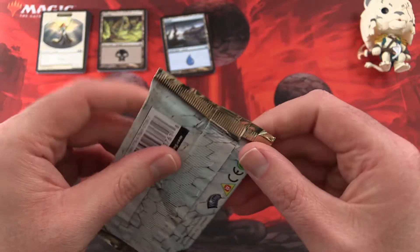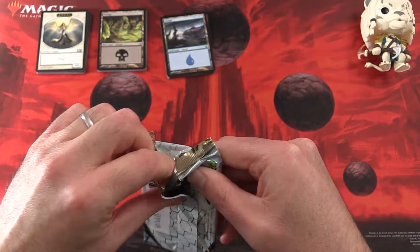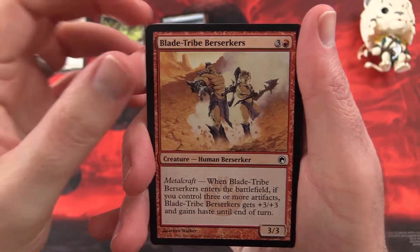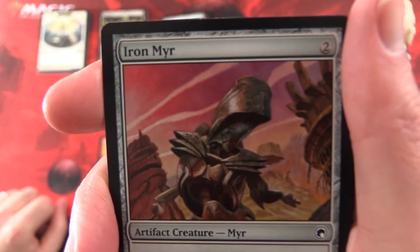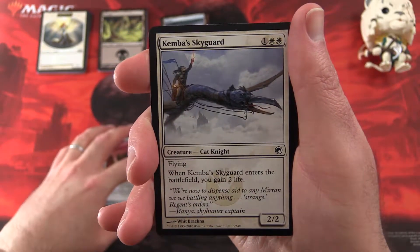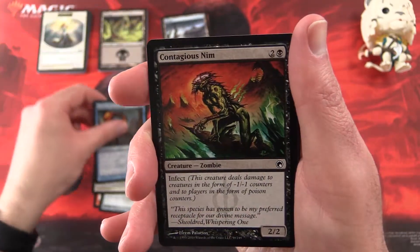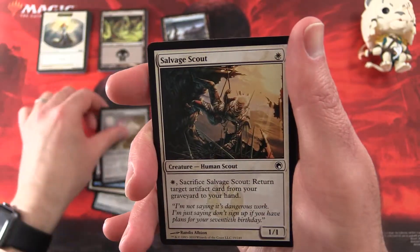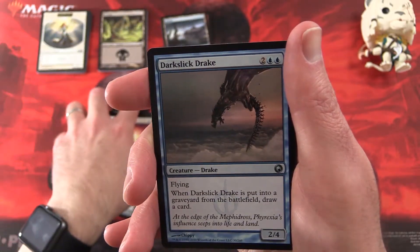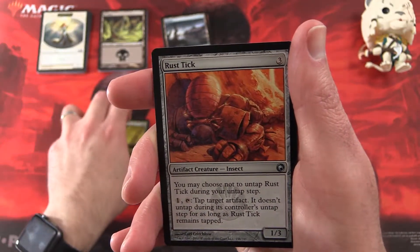On to Scars of Mirrodin. I think the run may finally be over — we shall see. Can you pull us a Mythic from this pack? Fingers crossed. We get Blade-Tribe Berserkers, Ironmere — don't think I've seen one of those, there's a whole bunch of Meres. What is your favourite Mere overall? Leave a note in the comments. Kemba's Skyguard, Bonds of Quicksilver, Contagious Nim, A Corder's Shield, Salvage Scout, Bladed Pinions, Seize the Initiative. And for the Uncommons we have Darkslick Drake, Carrion Call, and Rust Tick.